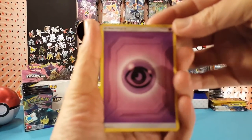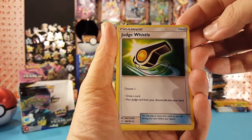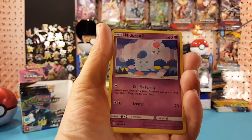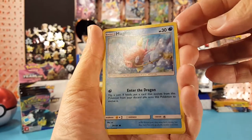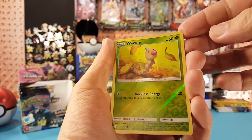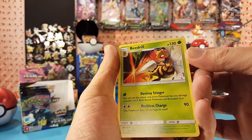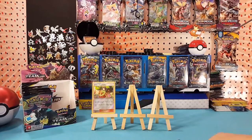Next pack. We have Psychic Energy, Jasmine, Judge, Whistle, Cosmo, Pidgey, Honedge, Nidoran Female, Magikarp, Poochyena, Weedle. Weedle is our reverse and Beedrill is our regular rare. Look at that Beedrill — that's a pretty cool looking card there.